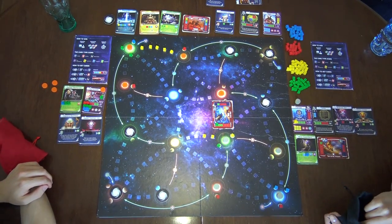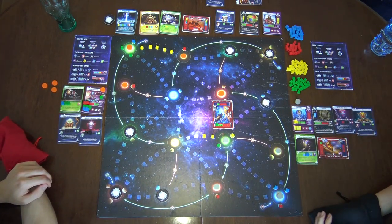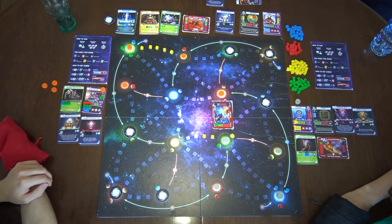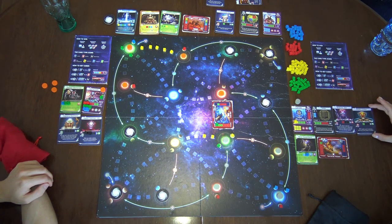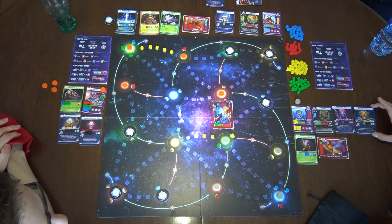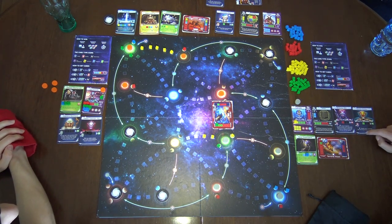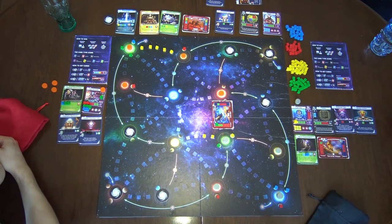Yellow will go here. Let me see if I want to discard something. I could get more cubes — red or green. I think I'm going to discard one. Transfer up to three resources of one project to another — actually that's cancelling. I don't think it's a good choice for you right now. You know what — I'm going to keep. I'm done. Your turn. I'm not going to discard anything.